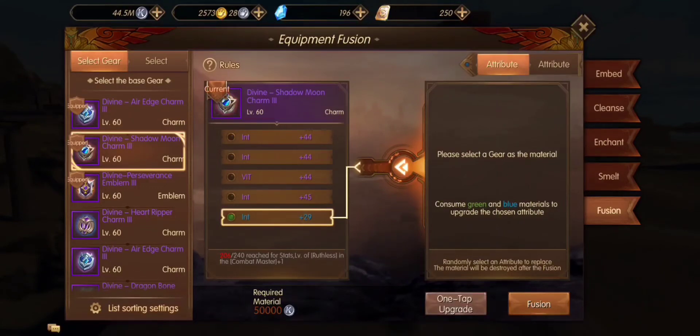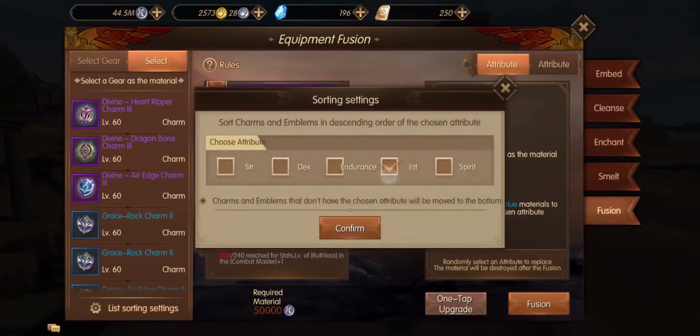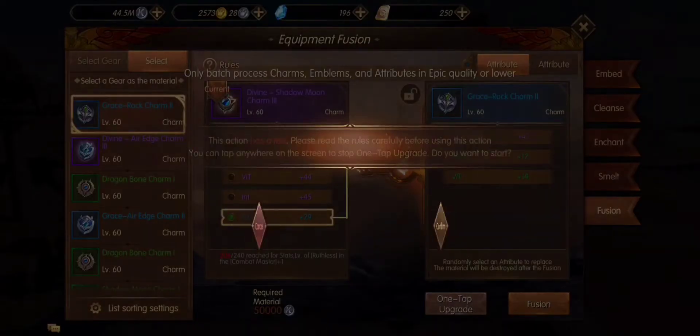This has a blue intellect stat, so I'm going to select that stat, click select at the top, and sort by intellect. That will then rank all of the gems with intellect. I'm now going to hit one-tap upgrade and hit confirm.